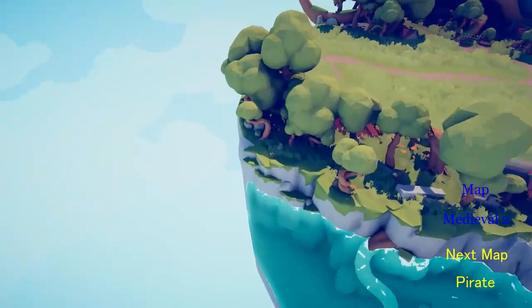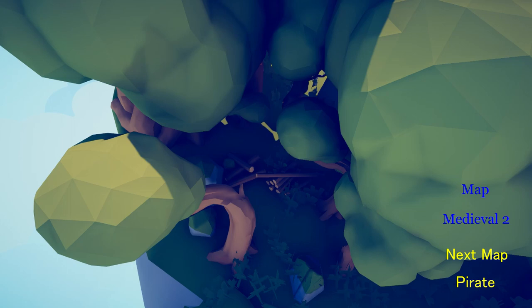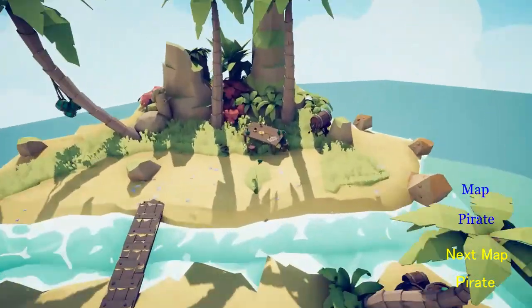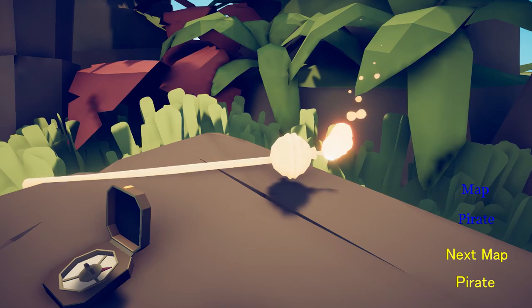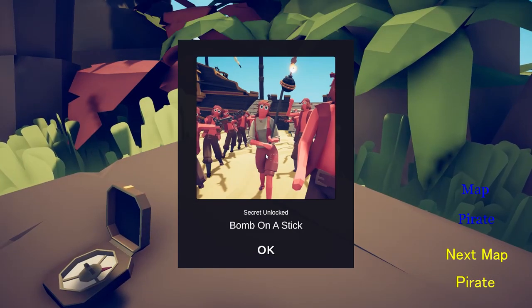If you just go down a little bit and over to here, in this woodpile there should be a guy with a stake in the heart. Look at him and you'll unlock Lead. If you look behind you, you will see this little table, and look at this bomb on a stick and you'll get Bomb on a Stick.